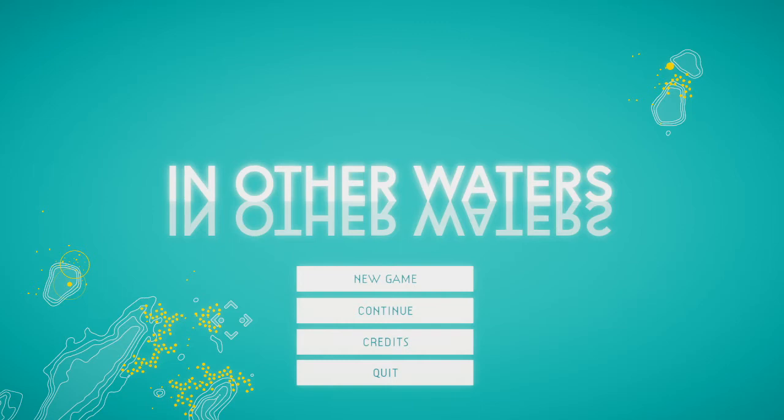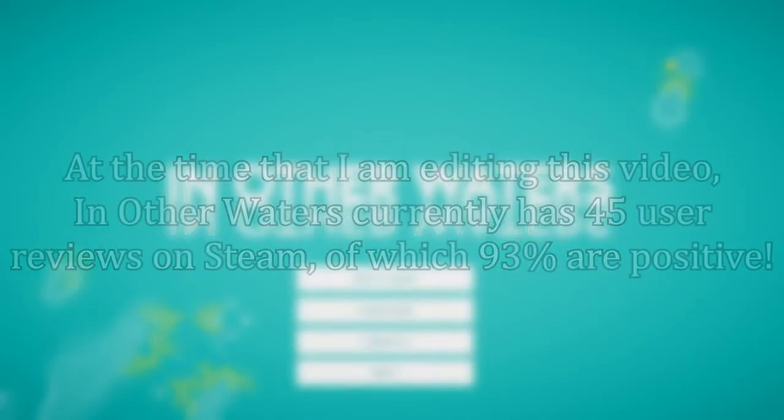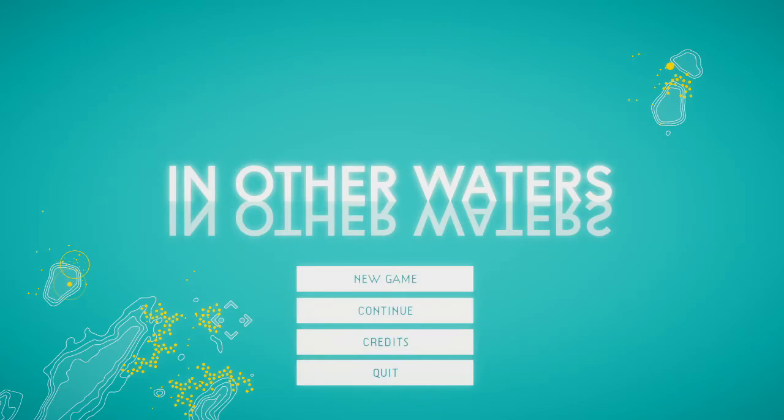An important note: you're not playing as Ellery herself in this game. Rather, you are playing as an artificial intelligence built into her diving suit. This is a lot more akin to narrative-driven games like Observation. Some people have also compared this game to Metroid, given the way it builds its world and presents alien lifeforms and environments. However, the game itself is not like Metroid at all — it's completely 2D and top-down. I also don't think it's possible to die, as In Other Waters is supposed to be a non-violent game.